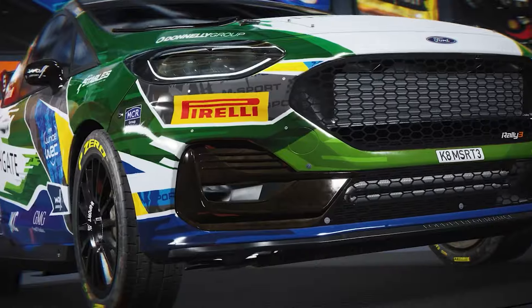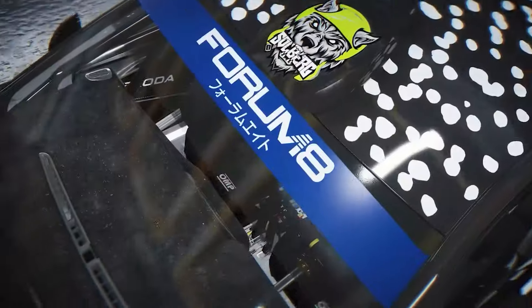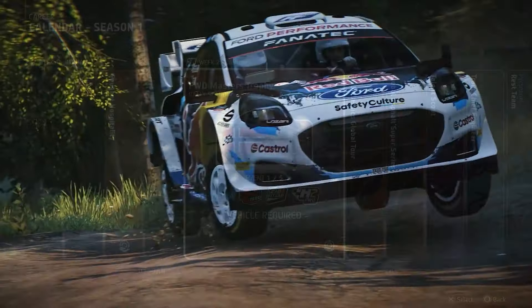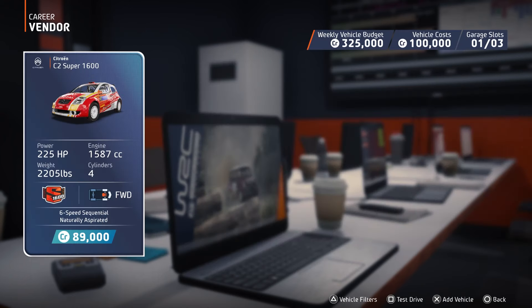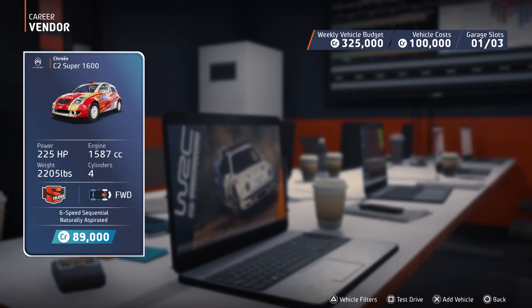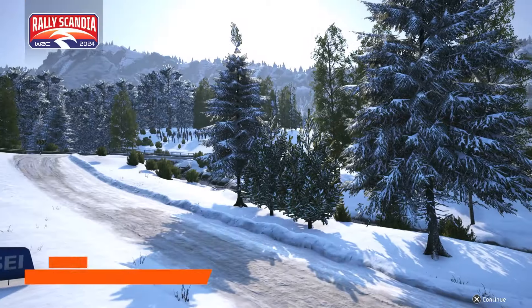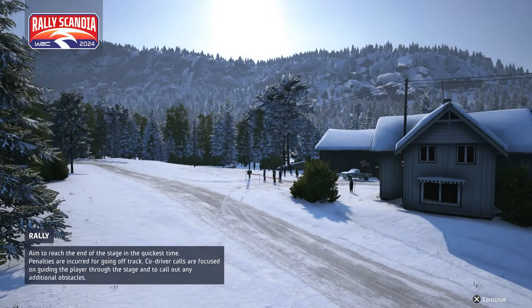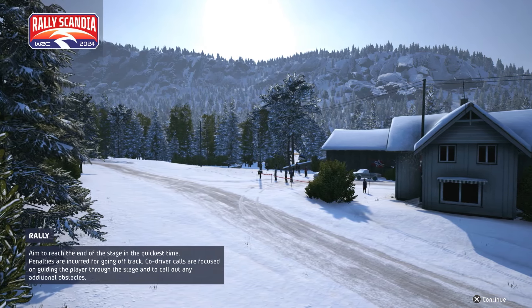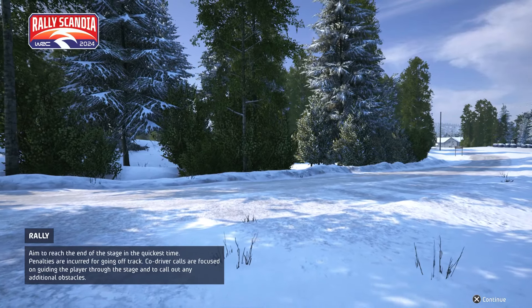We will be starting the Front Wheel Drive Masters Trophy championship running in the S1600 category, fielding a plucky little Citroen C2. So let's go ahead and get started with round one of our first major championship. Here we go with the Front Wheel Drive Masters Trophy - Rally Scandia is going to be round number one of five. We're running the S1600 category with the Citroen C2 Super 1600, 225 brake horsepower, a fairly inexpensive vehicle and one we don't mind taking a few knocks to. We have objectives here for the benefactor so we really want to perform straight out of the gate on one of the toughest rallies in the entire game.